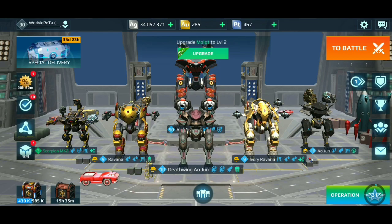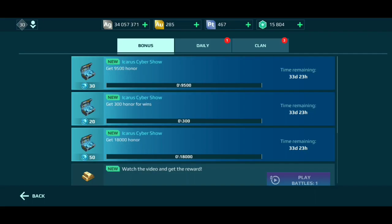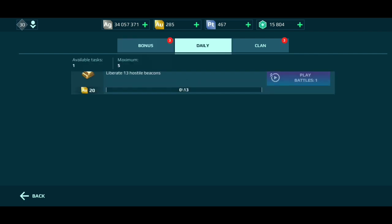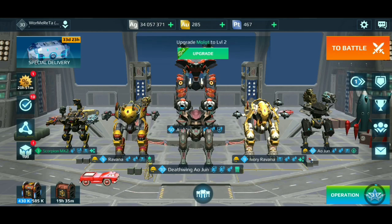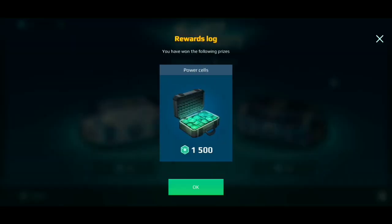For those who wanted the Scorpion but missed it from the last event, you can easily get it in this event. As usual, you can see free token rewards for tasks in the daily tasks section. So that was the overall overview of this event — let's see what we can unbox, and I may upload some unboxing videos in the future.